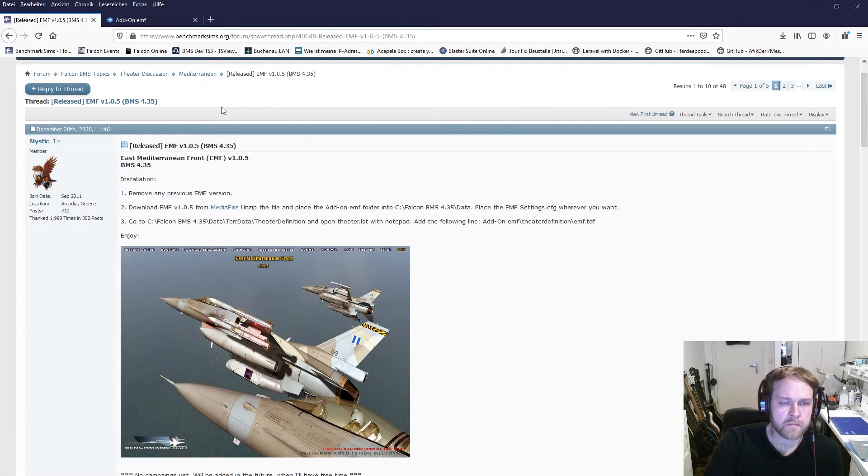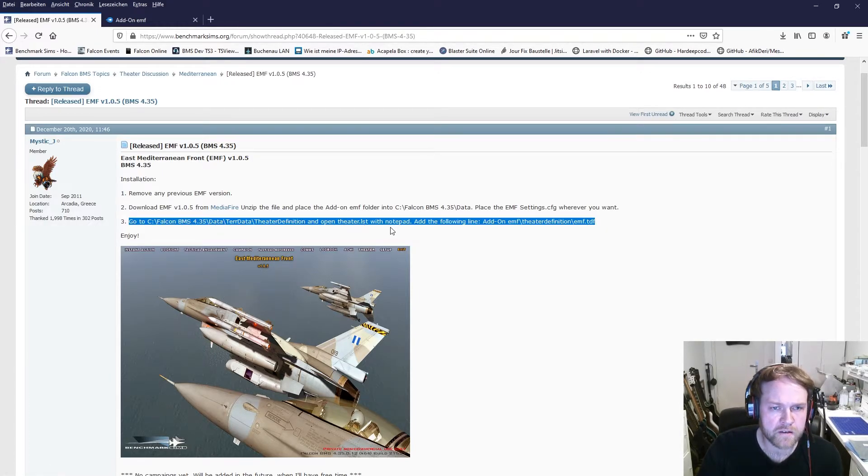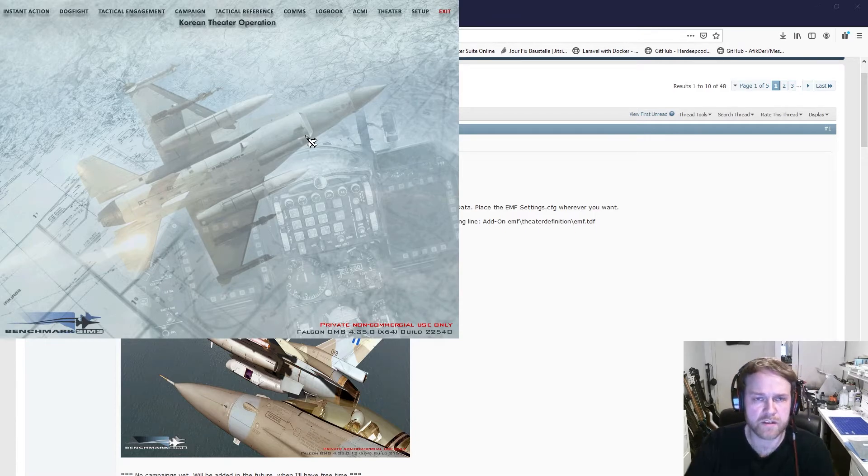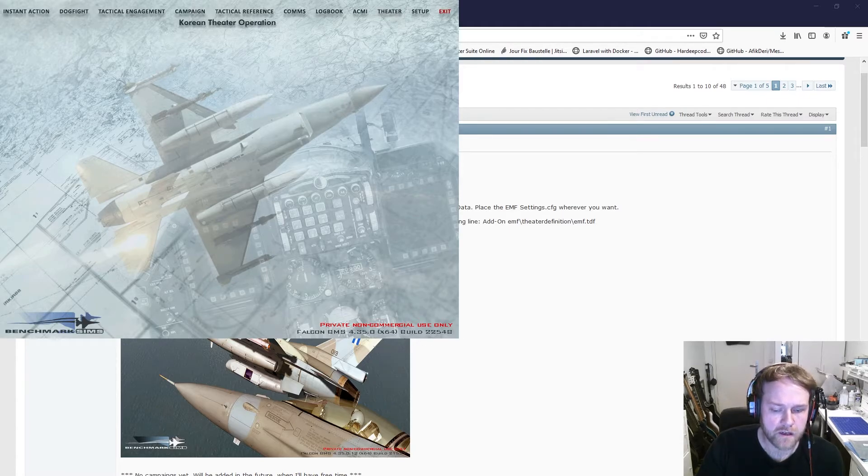Once you've extracted it to this location on your hard disk, you have to connect the BMS structure to that theater. There are two ways to do it. The first way is described in the forum post, but there's also an easier way to do it - directly in BMS itself. It can be that it doesn't work, in which case we'll use the other method. We have to wait for the extraction to finish, which should be just a couple of seconds.